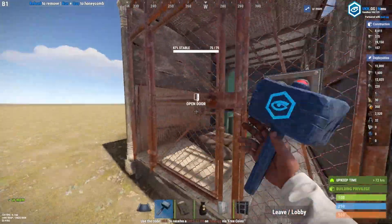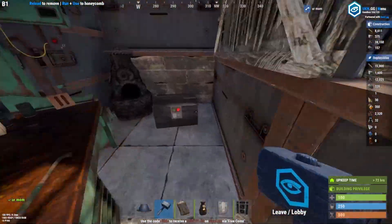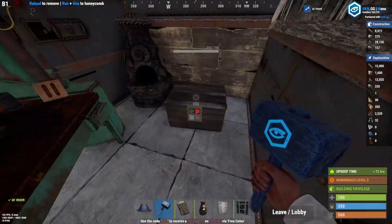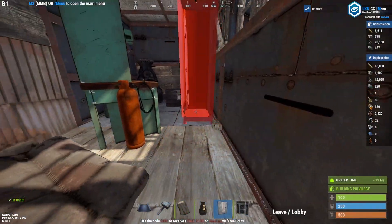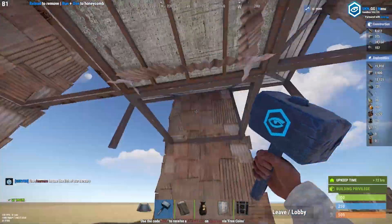So pretty much you have a window right here, TC access right here, your bunker, and you open the store right here to get into your bunker. In here we have a furnace, a bag, and a tier 3 workbench, and if you place all of this correctly you'll be able to fit in a locker right here.